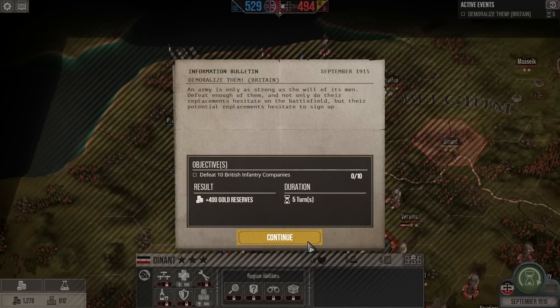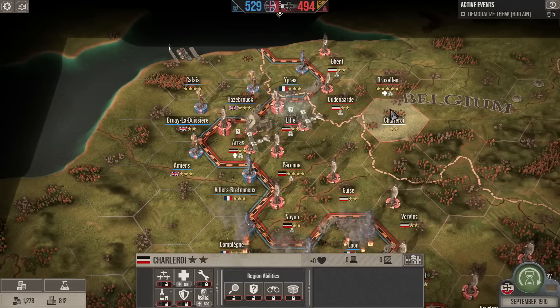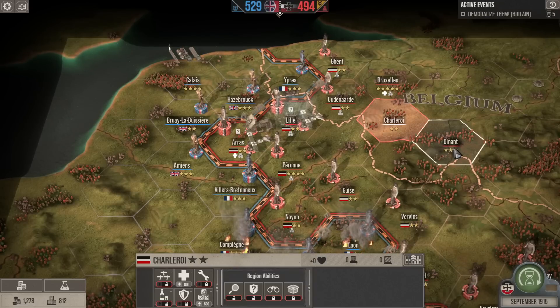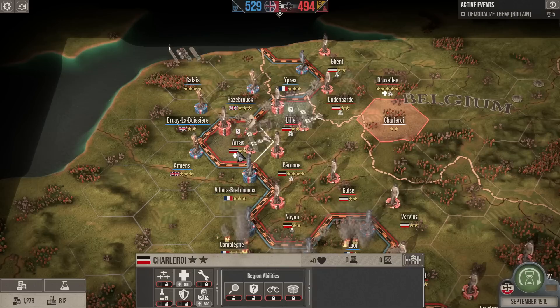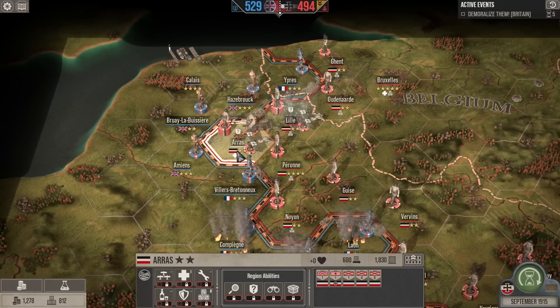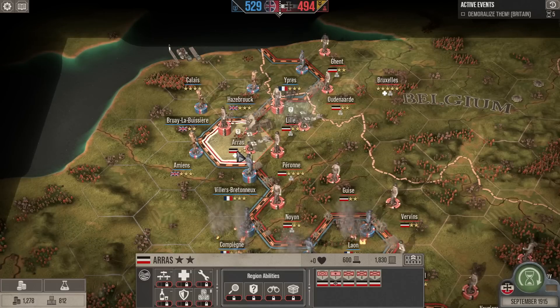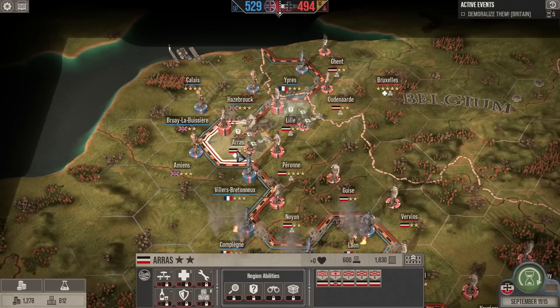We do have one event: demoralize the enemy — defeat 10 British infantry companies. We've got five turns to do that, which should be pretty easy. We fight one battle and we'll do that. I don't think I'm going to attack anywhere this particular turn. We did bring our siege guns into Arras and we could launch an assault from here, but going on the defensive a little bit might not be a terrible idea.